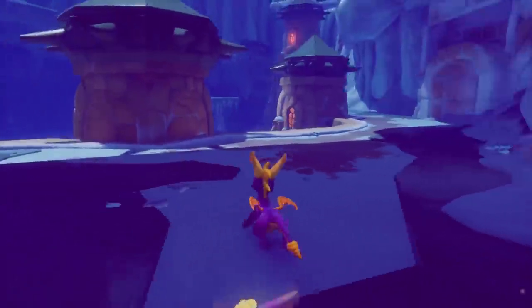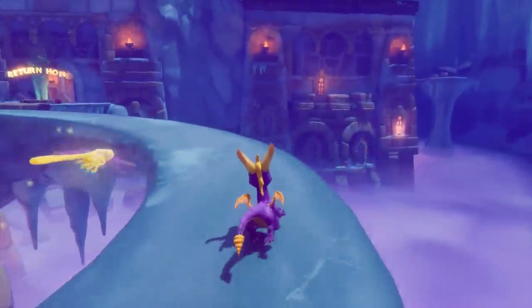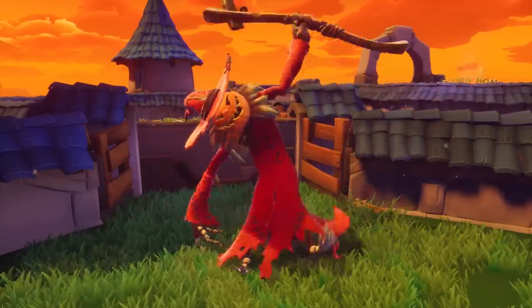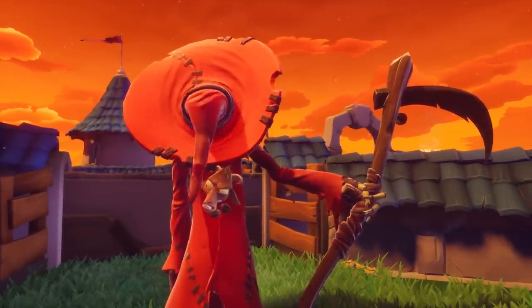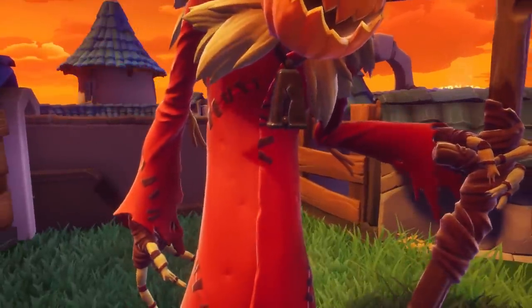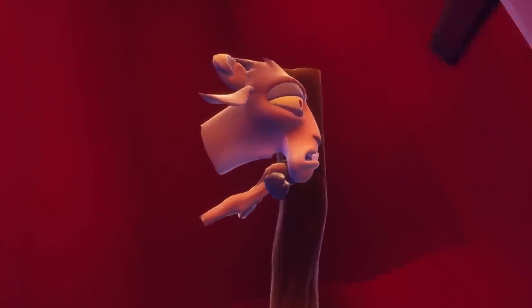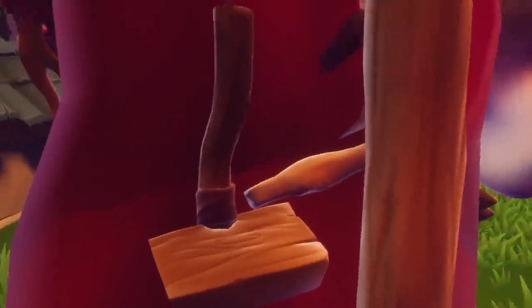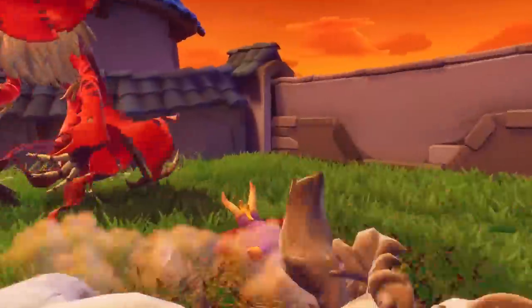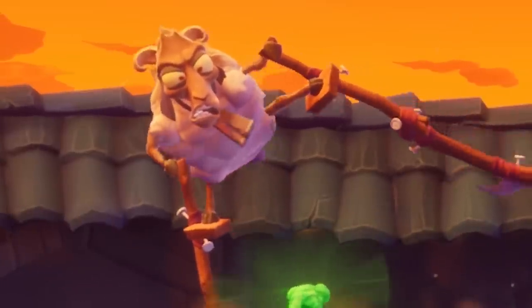Now it starts to get really interesting with stuff the developers clearly meant to leave out but that still showed up. There's a boss with a goat on stilts — if you wait long enough, the goat pops out of the shirt and looks around. Taking the camera inside the coat, you can still see the goat head and arms waiting for that animation cycle. Interestingly, the stilts are also inside the coat, even though when you burn the coat it swaps out for a completely different goat model that likely uses a different pair of stilts.